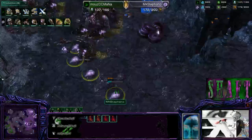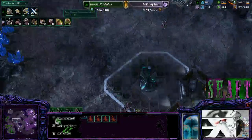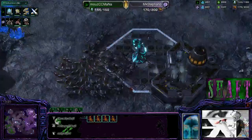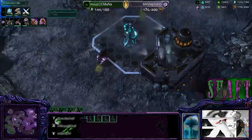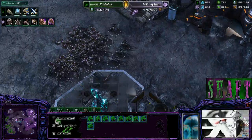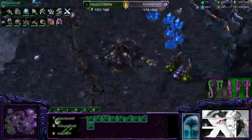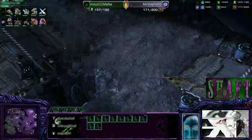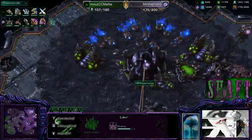Lots of spine crawlers going down — Stefano definitely moving in for broodlord tech. Here's the roach-ling-infestor style timing attack he always hits to pressure the third and delay the fourth. Eight spine crawlers finishing. Plus-two plus-two, spire halfway done. Charge is on the way as well — zealot legs, zealot legs, they will run ze marathon. Look at this ring of spine crawlers! Nice little ling run-by, keeping these lings mobile, applying some pressure — all great tactics in the Zerg arsenal. Hive tech finishing up.